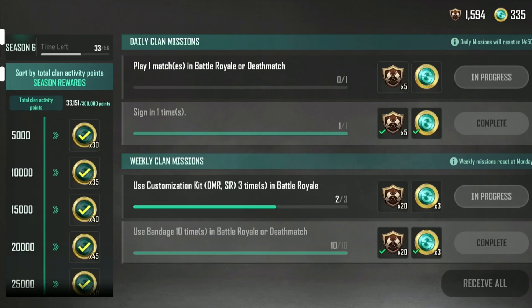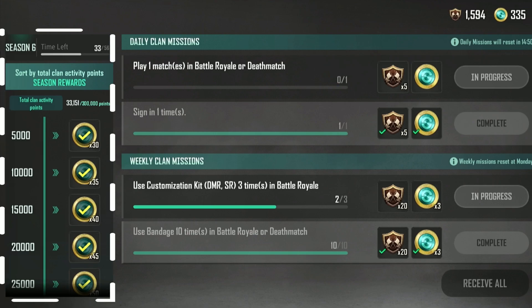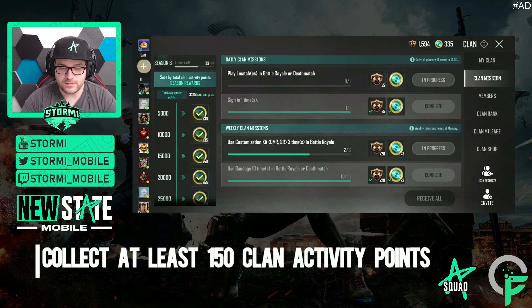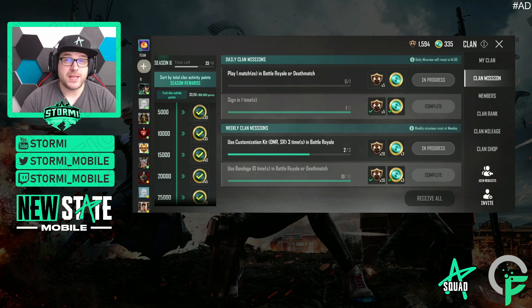At the clan missions you can see the season reward on the left side, but you need to be a little bit active to unlock this. You need to collect 150 clan activity points to unlock the season rewards, where you can then convert the total clan activity points collected by the clan towards clan coins. Clan coins can then be used in the clan shop, which we will come to later.